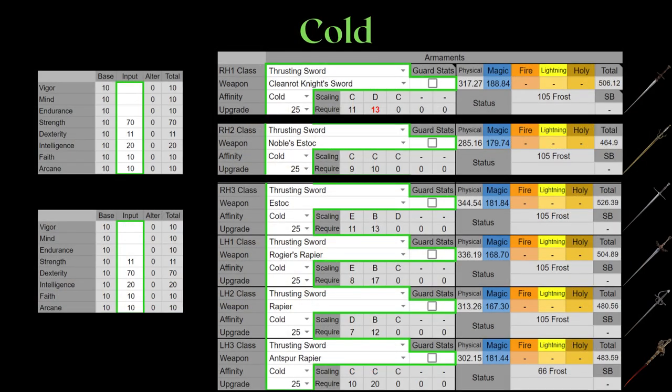This is for the 71-point investment for Cold infusion. You will notice the Noble's Estoc is particularly poor on status infusions because it scales equally well to strength and dexterity — meaning it doesn't scale well to either one. You will also realize the Antspur Rapier is quite weird on Cold — where did the Scarlet Rot go, and why does it only have 66 frost buildup? This weapon has been bugged since the very start: it loses its Scarlet Rot buildup after upgrading past plus 5. Don't use the Antspur on Cold until it is fixed.